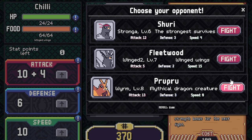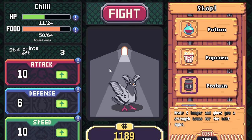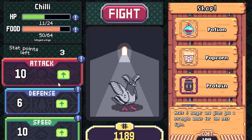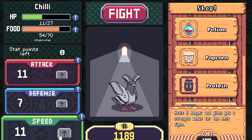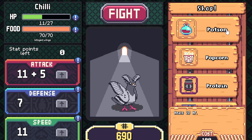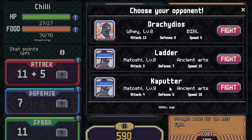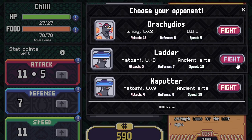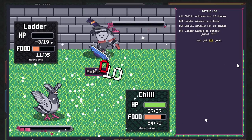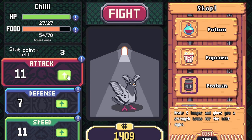A Mythical Dragon creature — let's go for this one. We're going for a lot of gold there. Strakidios — he's got a high attack but he's really slow. We do have a 20 attack, the same as him. We really took him out. Let's go for this ladder guy — he's faster than me, but that was a duck hunt as we would say.